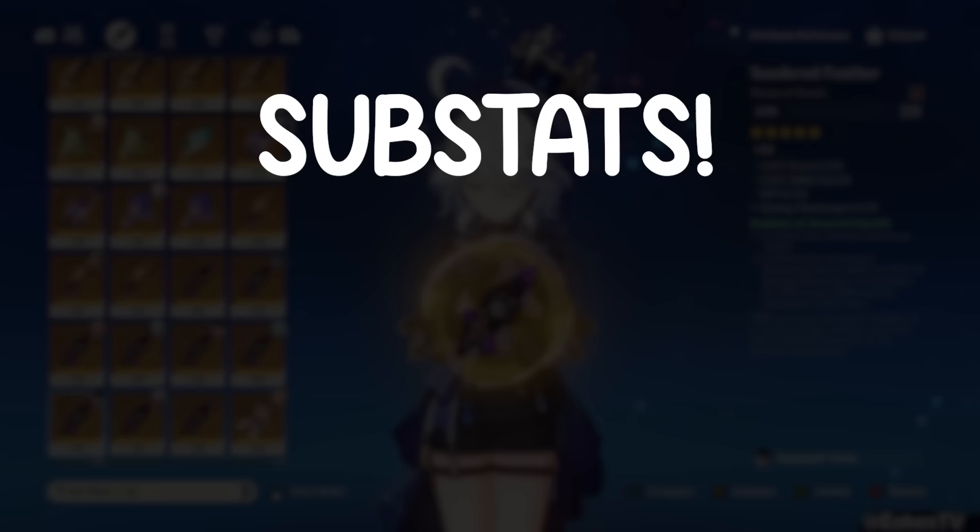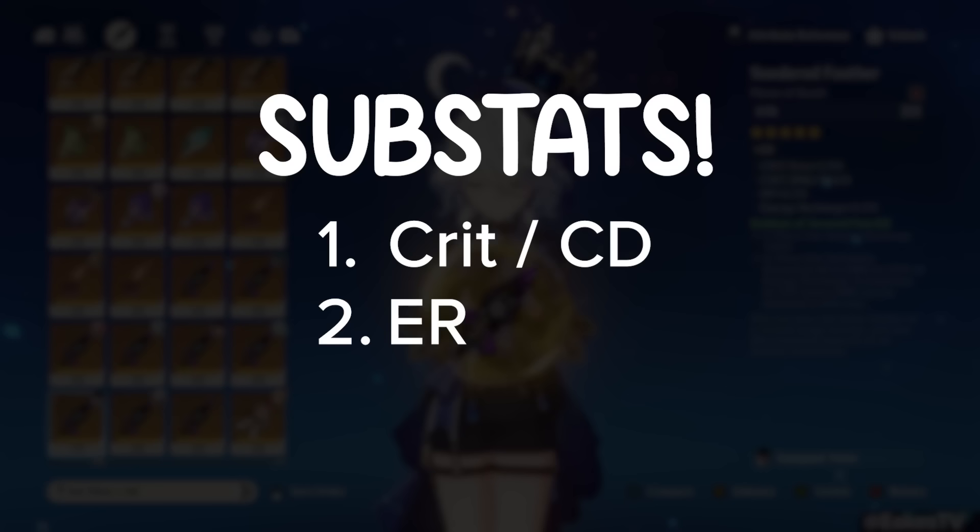For substats, in order of importance: she wants Crit stats to raise her personal damage, which is quite high; Energy Recharge rolls to ensure her burst is up every rotation; and of course HP percent, since everything she does scales off HP.